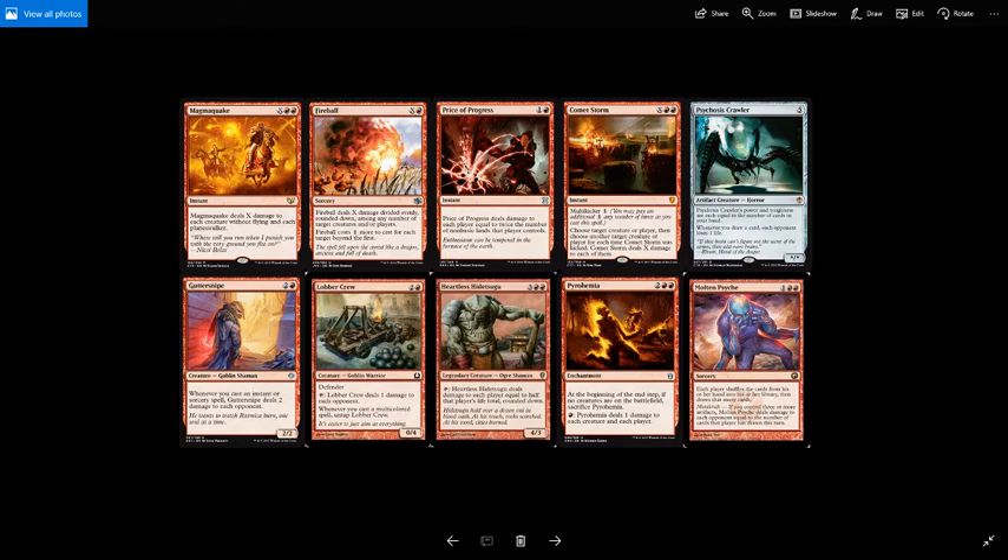Lobber Crew is 2 and a red for a 0/4 goblin warrior with defender. Tap to deal 1 damage to each opponent — in a four-player pod that's 3 guaranteed damage for one tap. Then there's the workhorse of this deck: Heartless Hidetsugo. For 3 red red you get a 4/3 legendary ogre shaman. Tap to deal damage to each player equal to half that player's life total, rounded down. If no one has taken damage yet, that's 20 to every player. In a four-player pod you just dealt 60 damage total, giving you 60 mana to play with post-combat — enough to practically kill everyone with a Fireball.